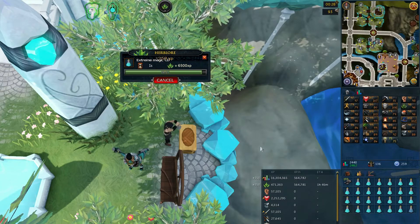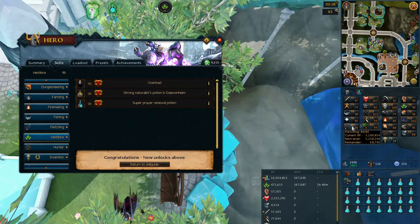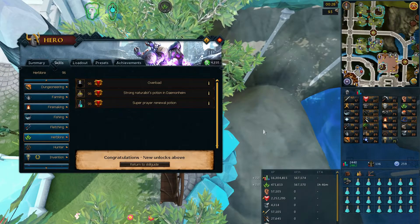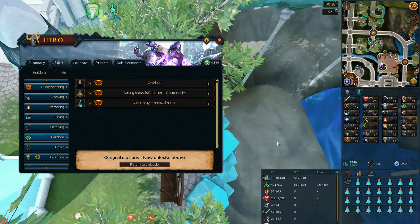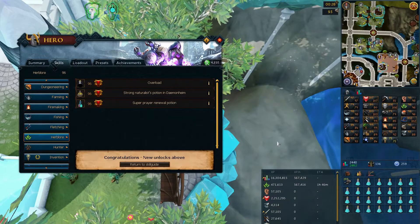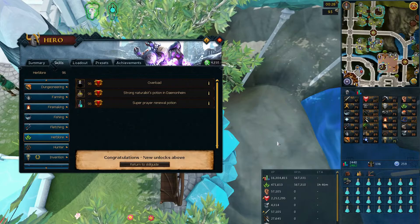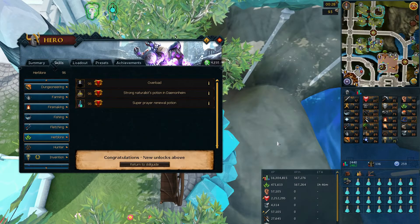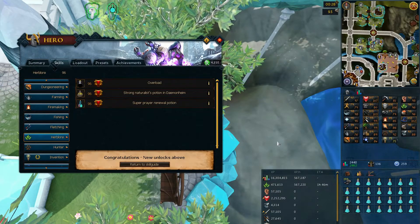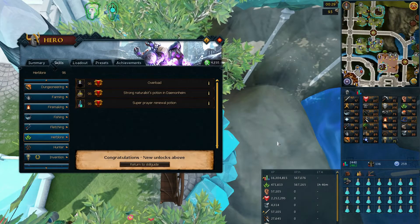On top of that, it meant I could make overloads at any time without needing to boost my Herblore stat, which was a massive convenience. One thing I'm not sure about now is what I'll be putting my Jack of Trades aura into going forward. I could continue using it in Herblore to work towards 99, but that seems rather pointless as I'm not very level-driven and only seek out requirements for quests or beneficial things like curse prayers and overloads. I may start putting it into my lowest non-invention skill, which is currently 76 Farming, just to work on all my skills in general, but I'll have to give it more thought.